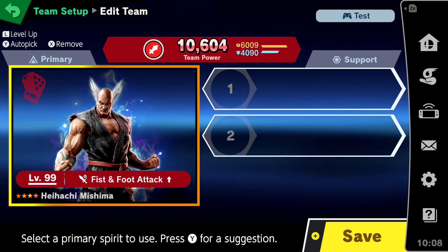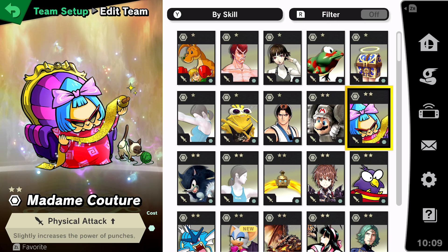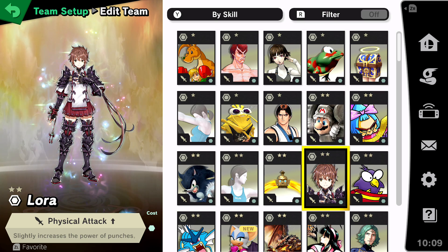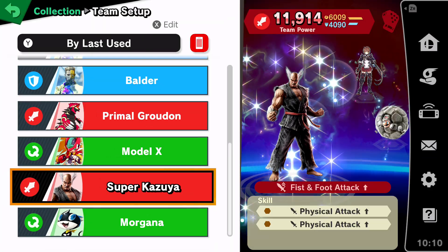That's not it though — you can attach two support spirits on Heihachi as well. So to make things even more crazy, I went ahead and boosted his physical attack even more. There are a few different support spirits you can use for this. As long as you have two of them, you're good to go. Just name the loadout, save it, and we're ready to get started.